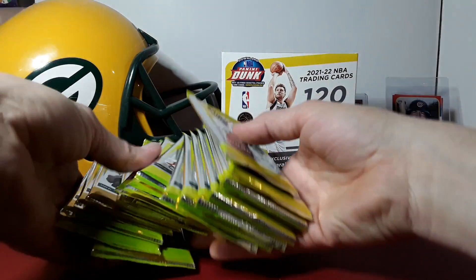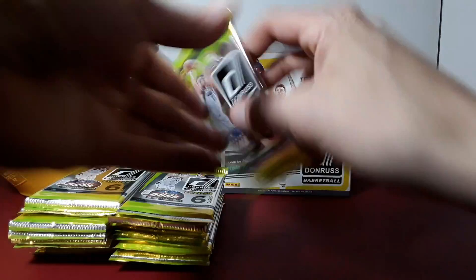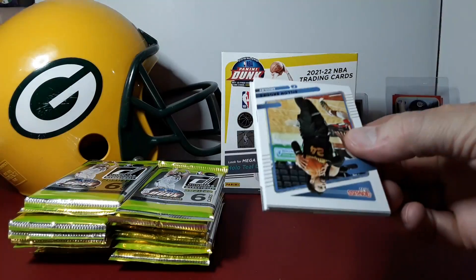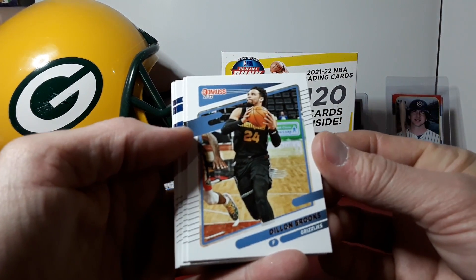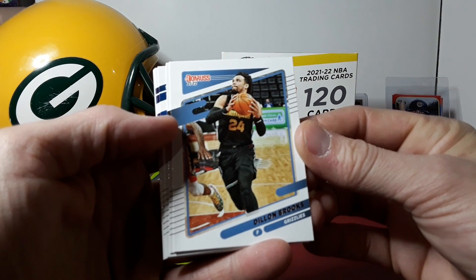Check out these hollow teal parallels — we got a lot of packs here so let's get right into it. We'll fly through the base; you guys have about seen it by now. Hopefully we get lucky and get a nice rookie laser — maybe we'll get real lucky and get an auto. Alright, here we go — Dylan Brooks starts us out.